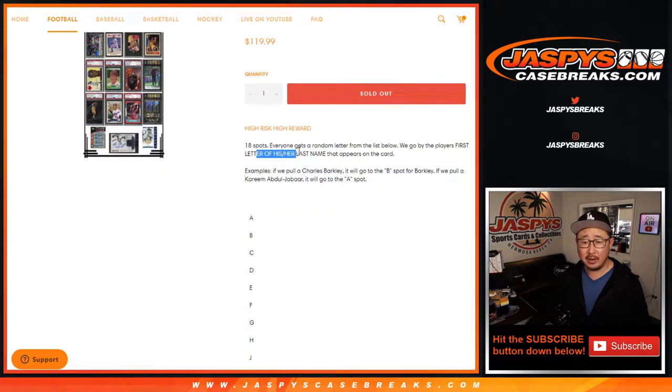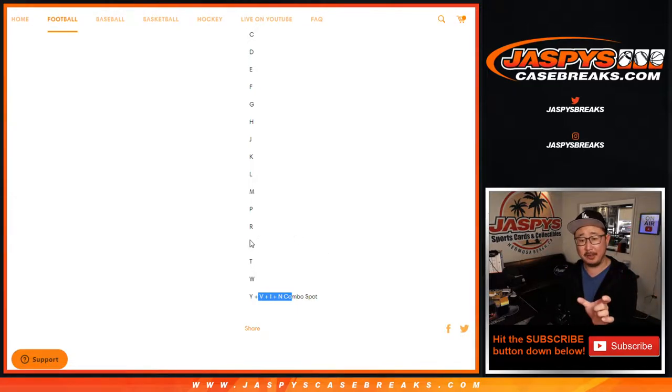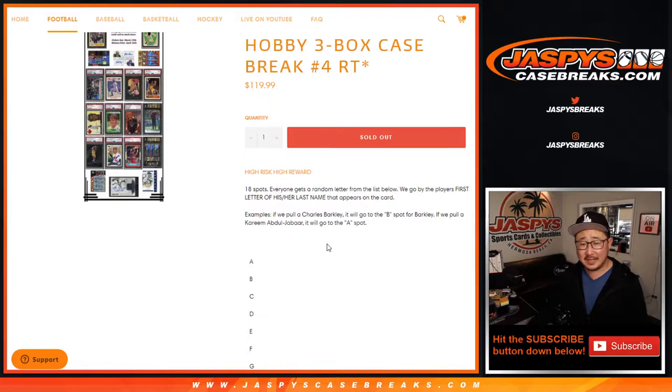We're going by the first letter of the last name. So if we pull a Charles Barkley, it'll go to B for Barkley. If we pull a Kareem Abdul-Jabbar, Abdul-Jabbar is his last name, it'll go to A. If we pull a Karl-Anthony Towns, Karl-Anthony is his first name, Towns is his last name, so it'll go to T. If we pull an Ichiro and it says only Ichiro on the card, it'll go to I — that combo spot. If it says Ichiro Suzuki, it'll go to S.